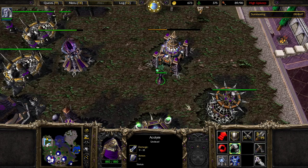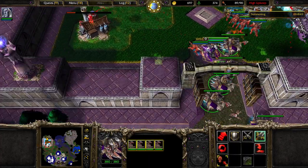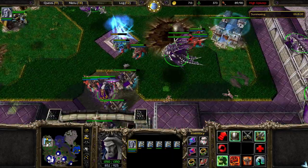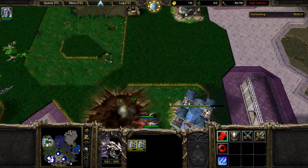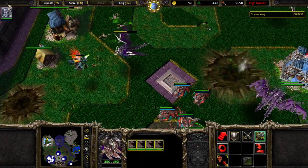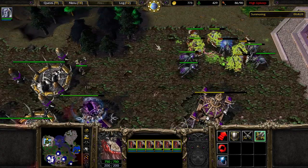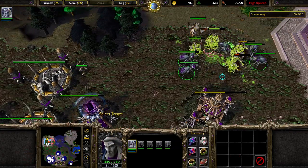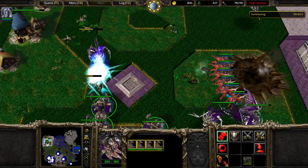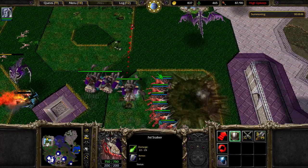A frostworm took some damage — I better pull him back and get him healed. Multiple different battles going on makes it a little tricky to manage them all perfectly. I lost a crypt fiend, but that's kind of desirable really — I would have started killing them off if needed. Four to five is sufficient now, I don't need six anymore. At this point, my crypt fiends play mostly a support role — they just break up enemy air formations so they can't swarm my frostworms, but the frostworms do the real damage to the air units.